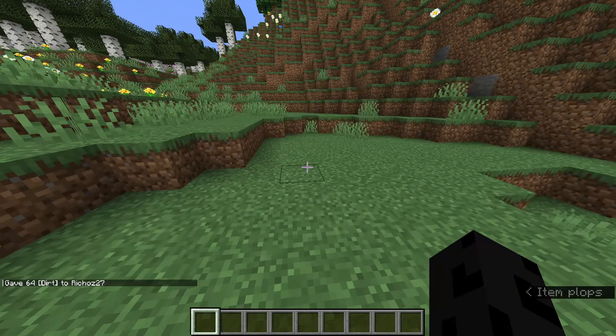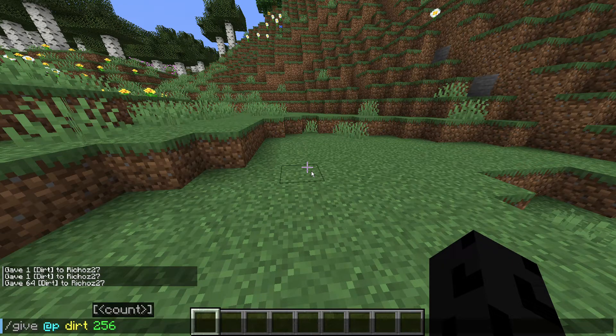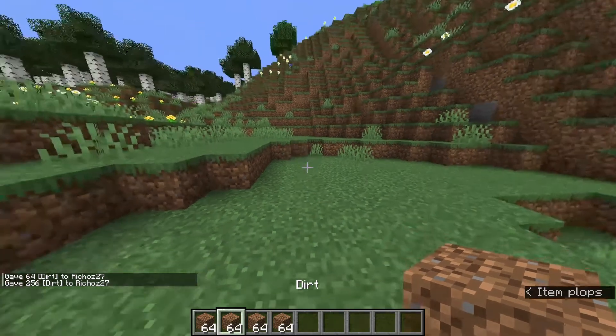So you can get a lot of dirt. If you want four stacks, type 256 — that's four stacks — and then you get four stacks of dirt.